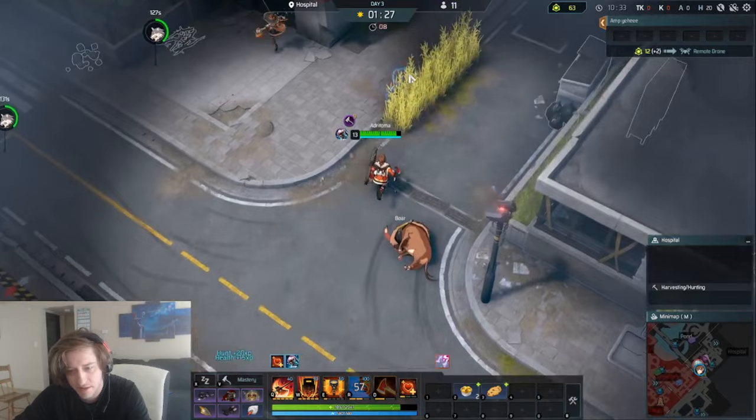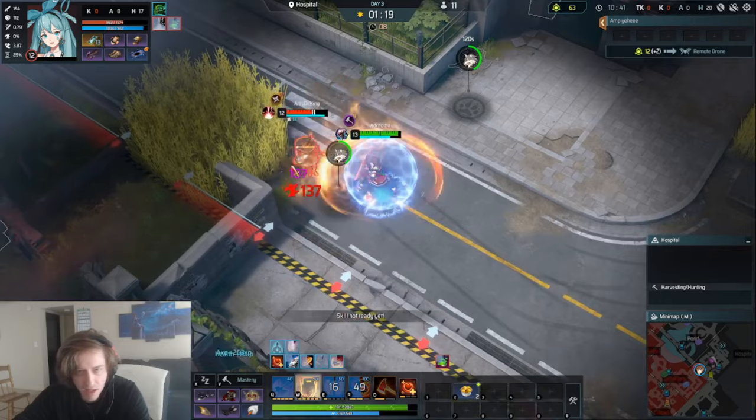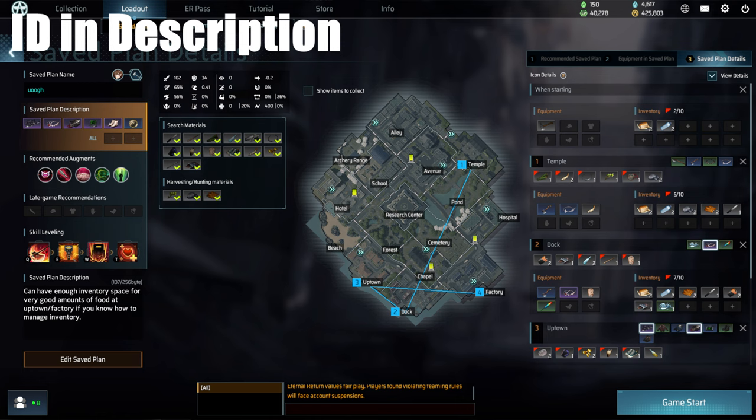I even tried making my own amp variation, which ended up being doo-doo. Surprisingly enough, the damage that W and the empowered Q does with amp does not make up for the lack of auto attack damage. But eventually, I found a full crit build that one of my viewers Ringo gave me, and the routing was super clean. I super liked it — here it is if you want to give it a go yourself.